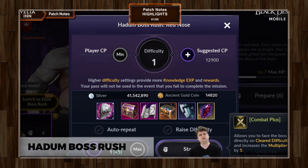It flows similarly to Elion Boss Rush — not only do you need to kill level 99 of the relevant boss, you also have to kill the boss before it. Kill Red Nose first to unlock the next boss, then kill them in Hadum to unlock the one after that. That's the pattern it follows.